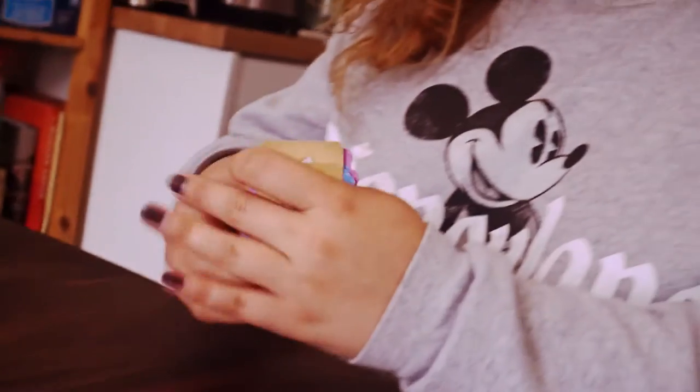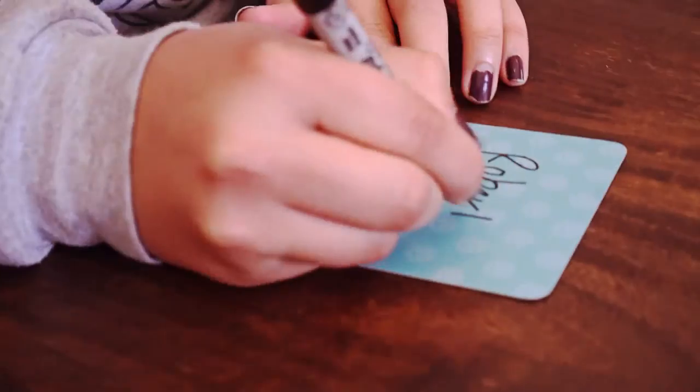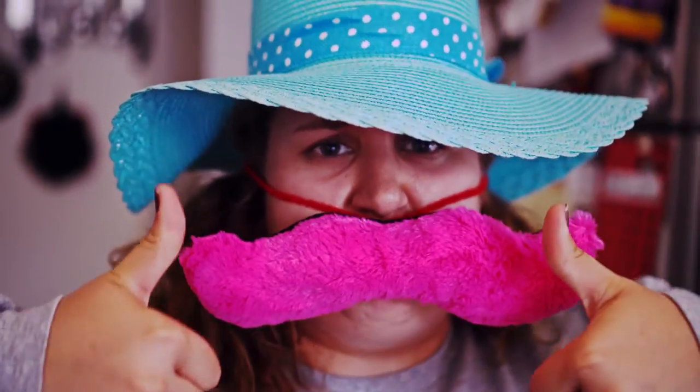Each player will take one turn at a time, going clockwise. Your group can decide who goes first however you like, whether it's by rolling a die, going alphabetically, or going with whoever has the coolest pet dog. You sound cool, so let's say you're starting off the game.